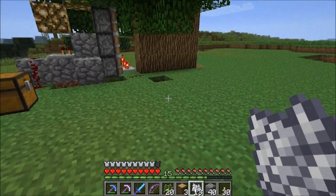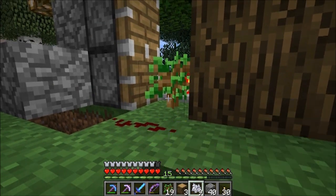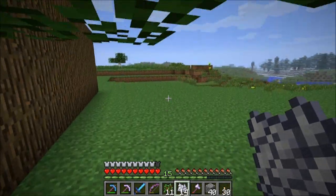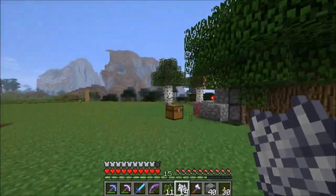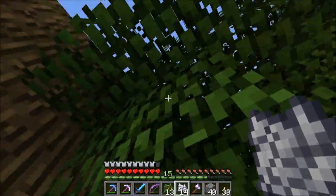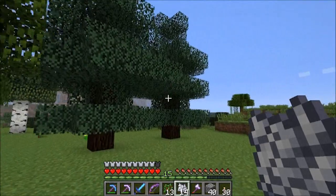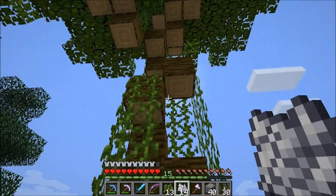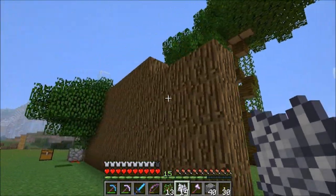I recommend you build a little hole to stand in while you're planting the saplings, that way you're not buried in leaves accidentally. This works for regular trees as well as birch trees. However, if you want the darker wood you'll have to raise that glass block higher, because dark wood trees always grow a bit taller. As for giant jungle trees, this system won't work for those, but it might work for single jungle trees.